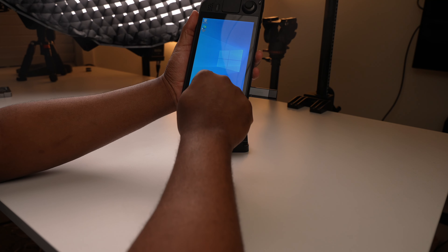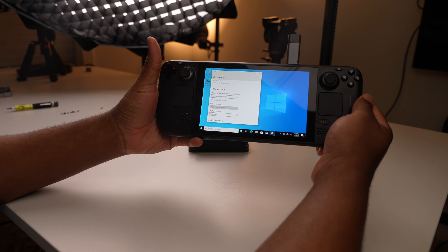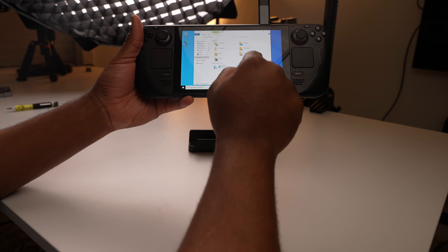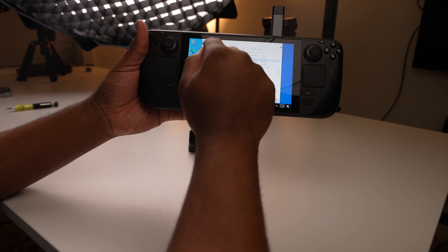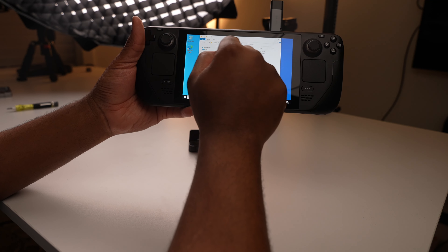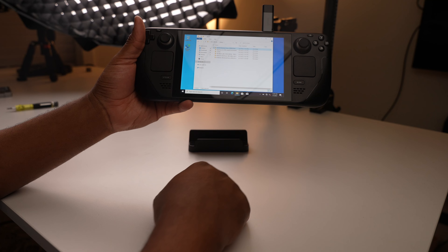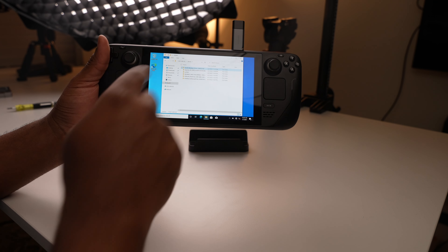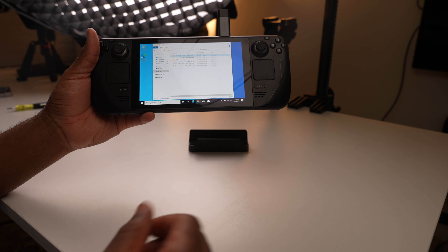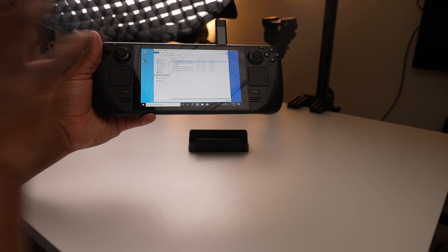Once you're in Windows, go to Display Settings and switch the orientation to landscape so you're no longer holding the Steam Deck sideways. Then head over to the flash drive, go into the drivers folder, and install all of the drivers — starting with the chipset driver and working through the rest. After that, you're ready to install Steam, start installing games, and you can even install Microsoft Game Pass, GOG, Origin, EA Desktop — whatever you'd like. Now that we have Windows, we're fully compatible with all the different gaming platforms.